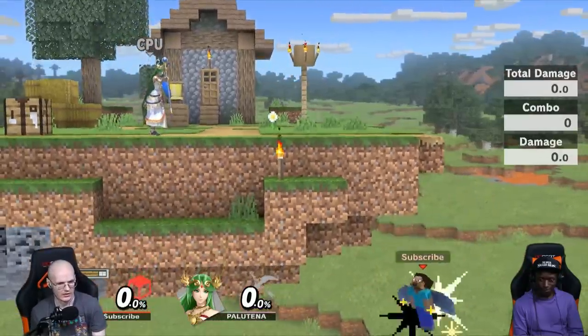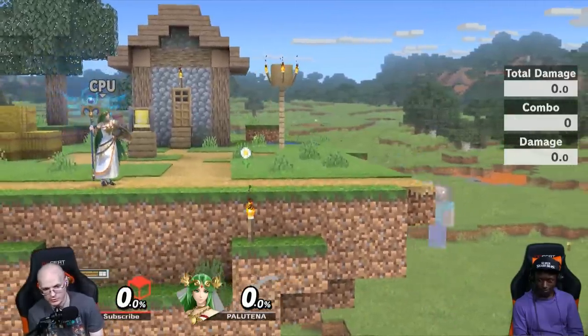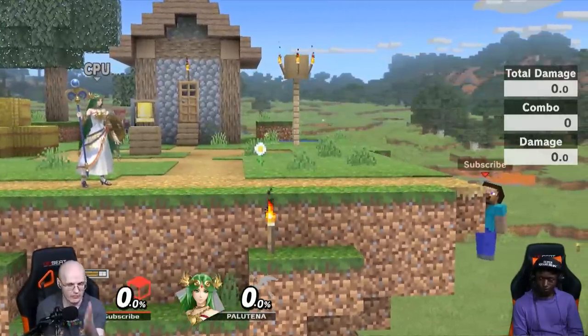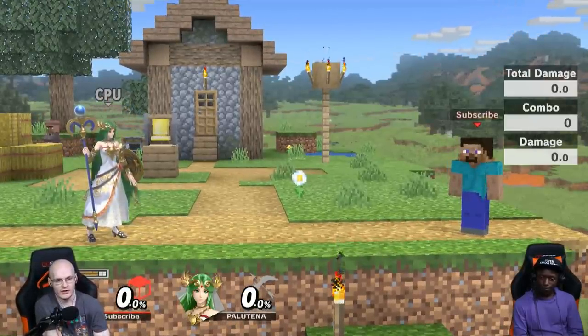If you place it one spot below, it usually can work, but she can ride the stage. This won't be as effective if they can ride up the stage, but if it's a wall stage it'll be extra effective. I just want to mention — this actually does not work against most characters. It works against very few.